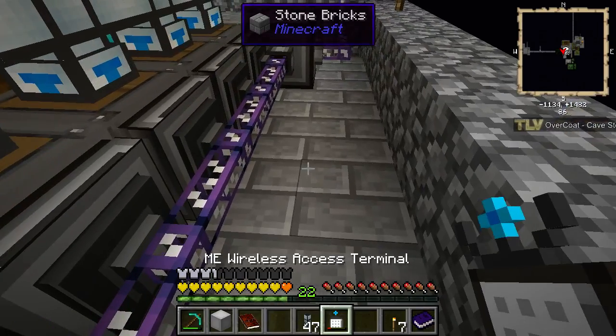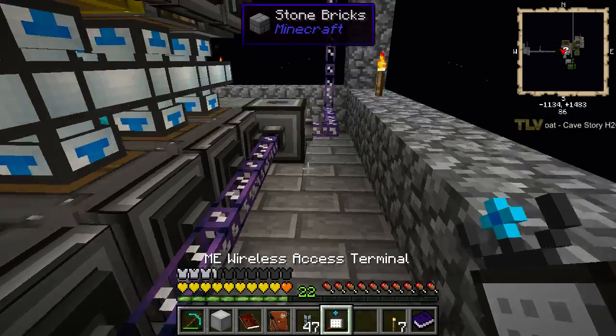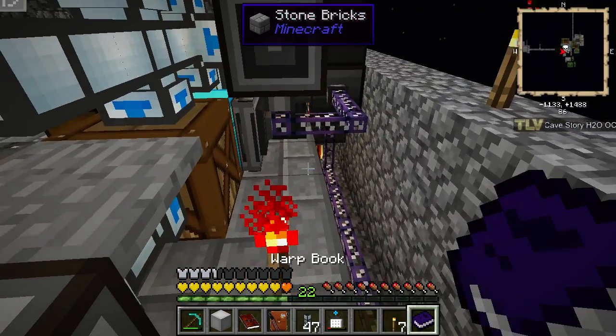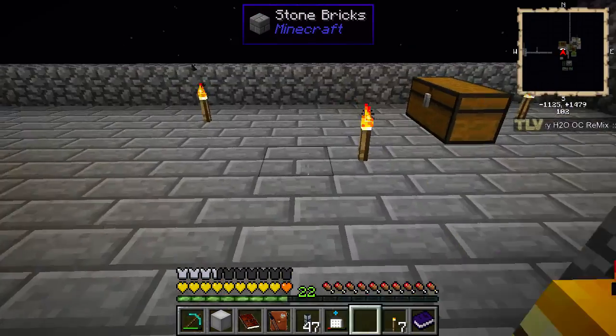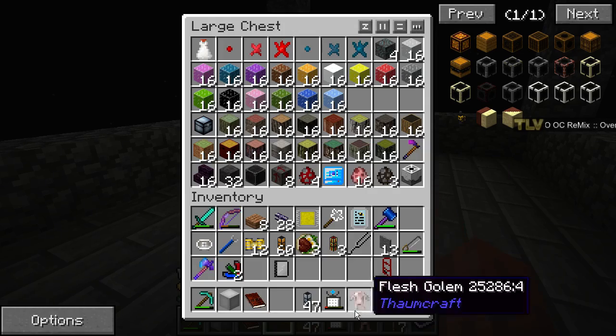Let's get rid of the ender pearls. We have an epic reward bag. Let's get to crafting, let's open it. Epic bag - flesh colon, not so much.